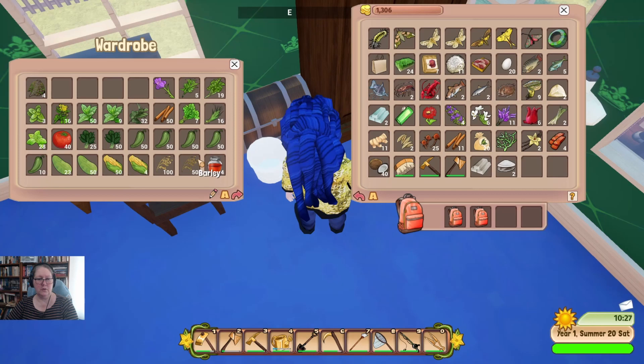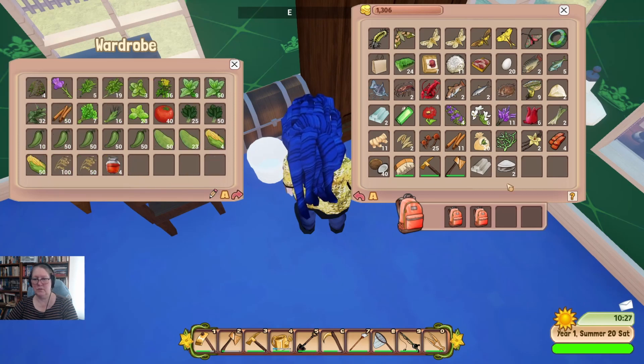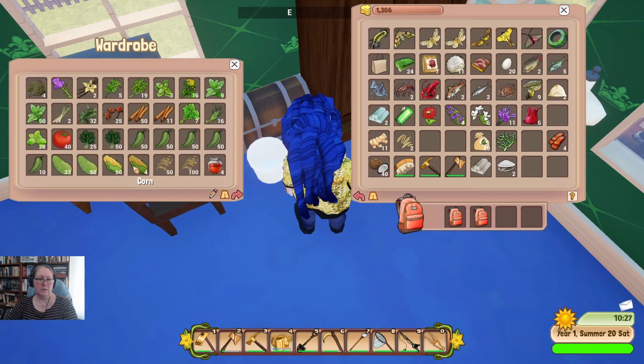We're trying to have a crafting cupboard, a herb cupboard, and maybe a food cupboard. So this is my herb cupboard — let's get all the seasonings and things in there. These are vegetables — we'll see if we can get them out of here. I'm not liking my chances, but let's just try and at least get some of this stuff where it needs to be.